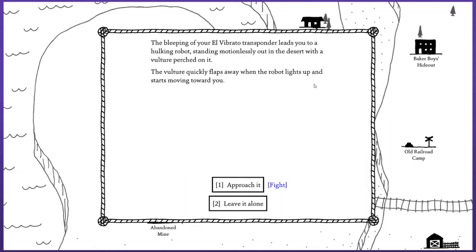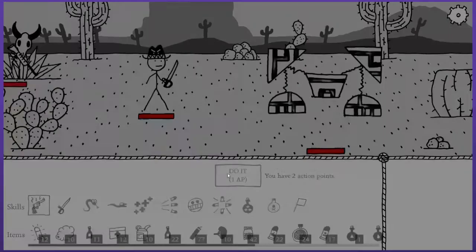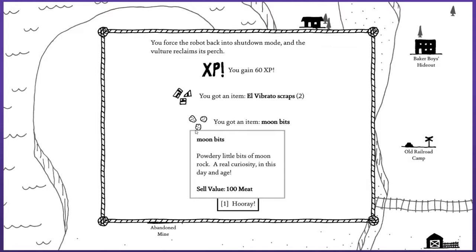The bleeping of your El Vibrato transponder leads you to a hulking robot standing motionlessly out in the desert with a vulture perched on it. The vulture quickly flaps away as the robot lights up and starts moving towards you. I thought maybe it would be something I wouldn't have to fight. Not that big, and honestly it's still not that strong. Pretty easy to blow that away. Good experience. You force the robot back into shutdown mode and the vulture reclaimed its perch. Moon bits — powdery little bits of moon rock. A real curiosity in this day and age.